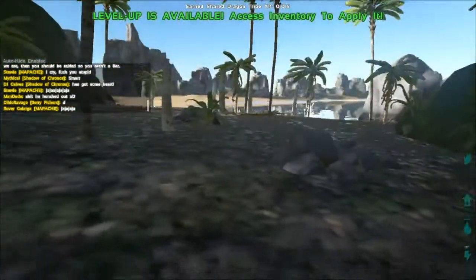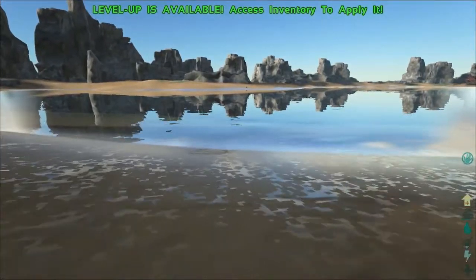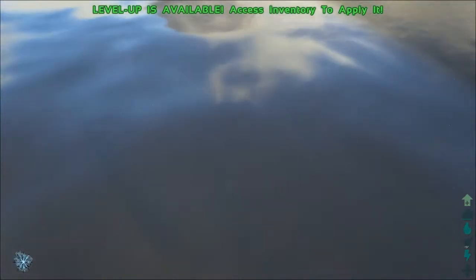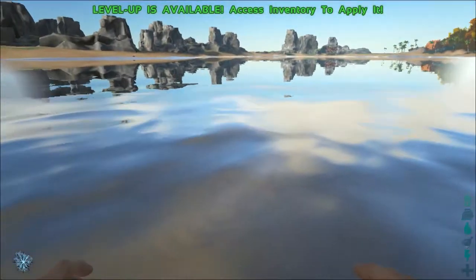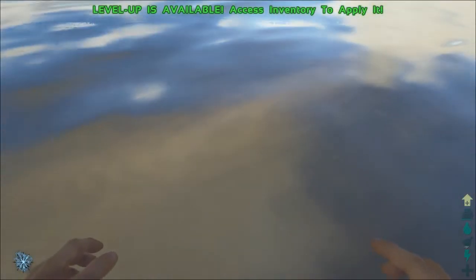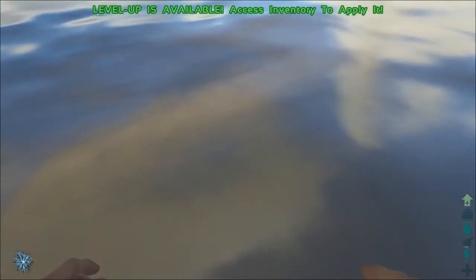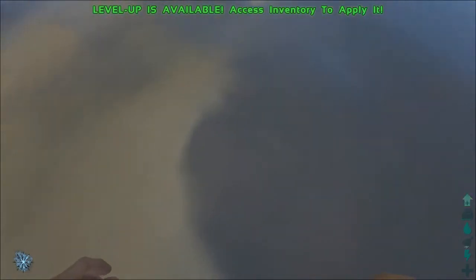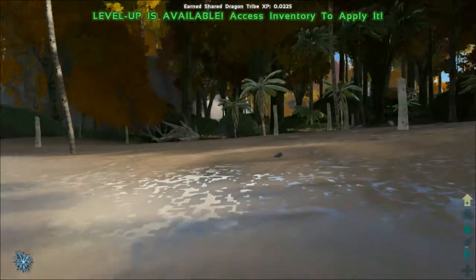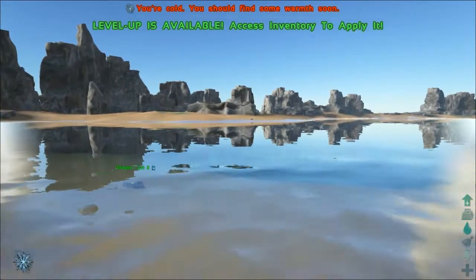Let's talk about how water works and how you get it. If you come to the water's edge, you can look down and press Y on the controller or E on the keyboard to get a drink of water. You can also just submerge yourself and drink. It also happens when it rains — you just stand around and your water fills up.